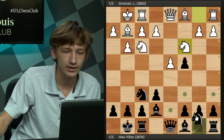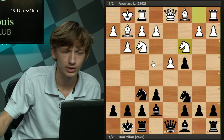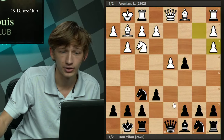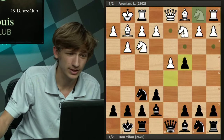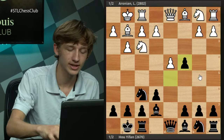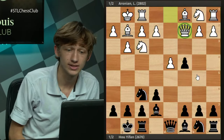For example, after Nc3 the move Nc6 is quite playable for black, highlighting that this pawn is a little awkward. After Na3 we can capture the knight. With something like Nbd2, the move b5 is quite strong. Those are very much sidelines. In this game we're going to focus on the main main line with Qc2.